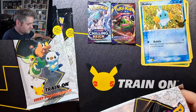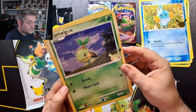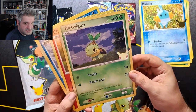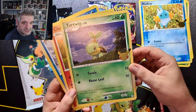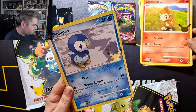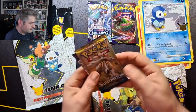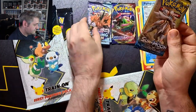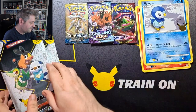And in this pack we have a Chilling Reign as the second pack, so that varies it up. I'll open the Sword and Shield pack since it's not in mint condition — if I replace the one in my pack collection I'll definitely get a mint version. So that one's going to be opened today. We have Turtwig, Chimchar, and Piplup — and this pack contains Sun and Moon Base and a Chilling Reign. I'm going to have quite a nice little selection of packs.